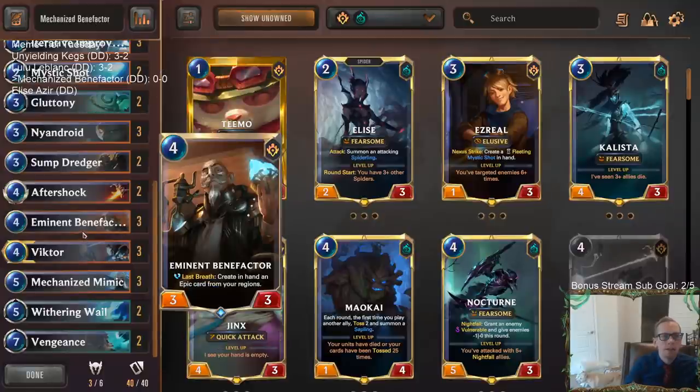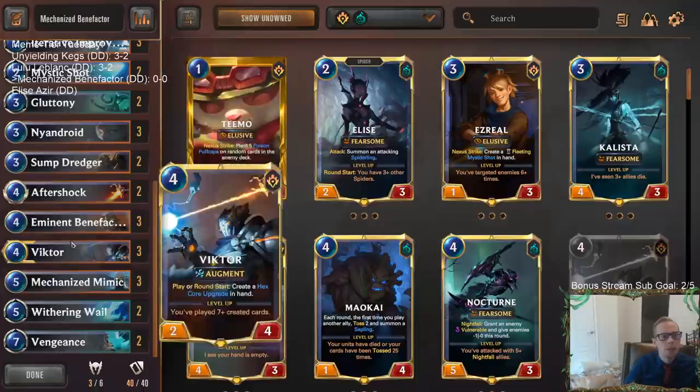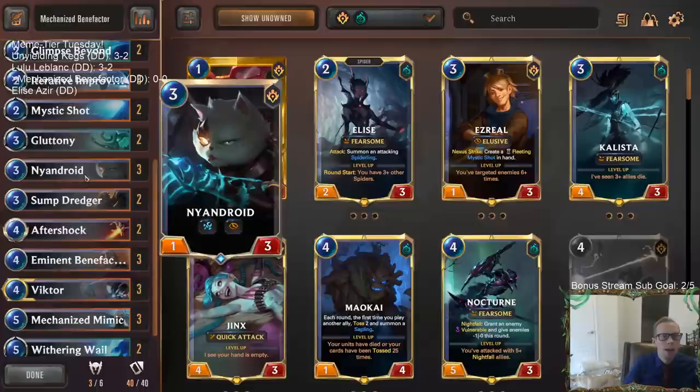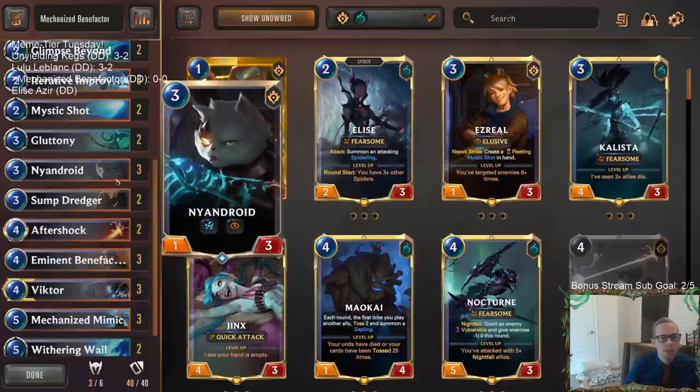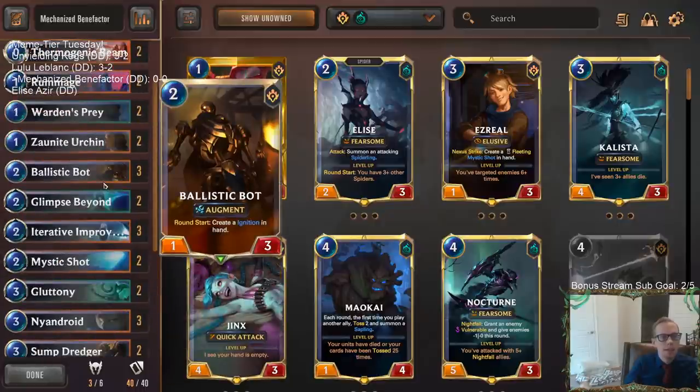We want Eminent Benefactor in play — it has Last Breath: create in hand an epic card from your regions. Then we use Gluttony to kill an ally with Last Breath, summoning a follower from your deck that costs one more. We Gluttony away the Eminent Benefactor and put Mechanized Mimic into play. Mechanized Mimic with Augment attacks and gets all the keywords from all allies.